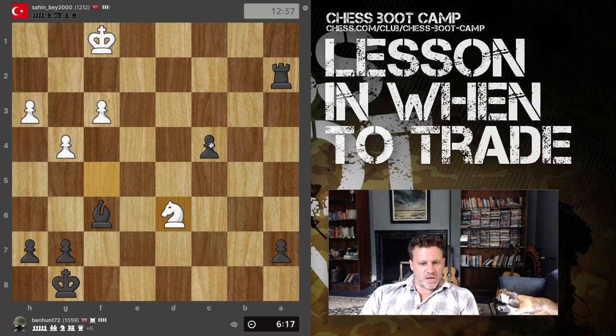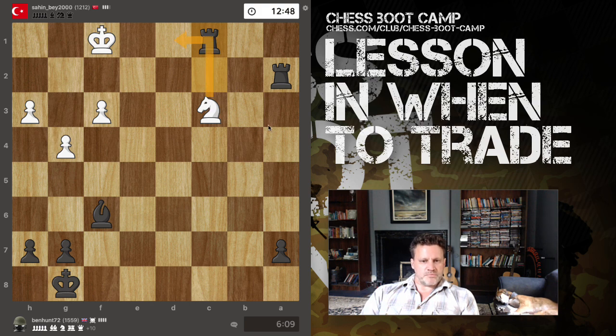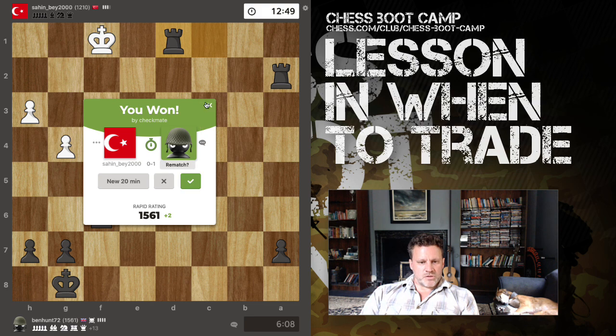I'm going to send the pawn up on its way. Are there any threats around? Nothing. Off it goes. He's attacking the bishop, but this is making a mating threat - the only legal move now is to block with the knight, and that's checkmate. Good game though, good game - interesting one.